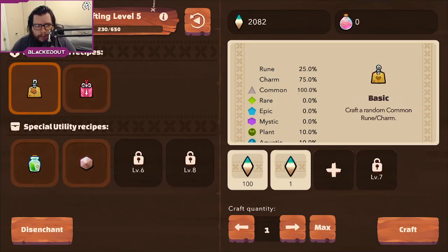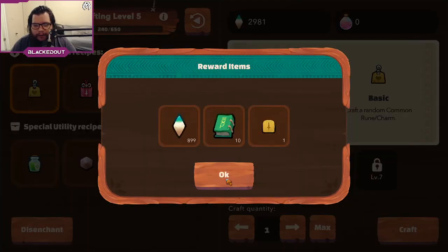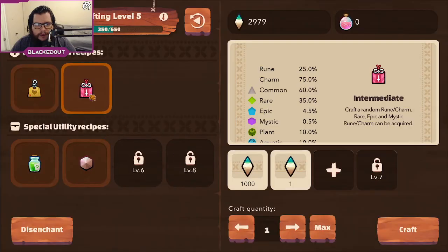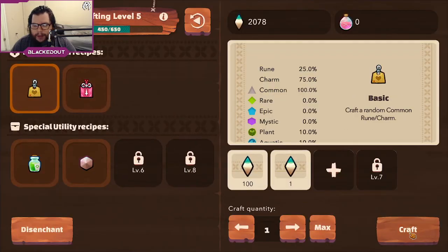Once you do that, come back and click this basic one, then go from the basic one to the craft option and you'll get refunded. Then just repeat this process and you can do this as much as you want until you get everything you're looking for.